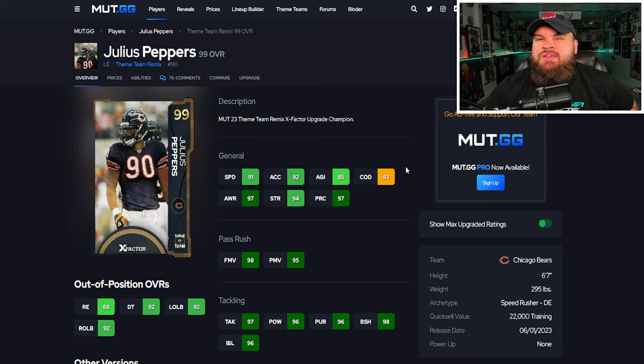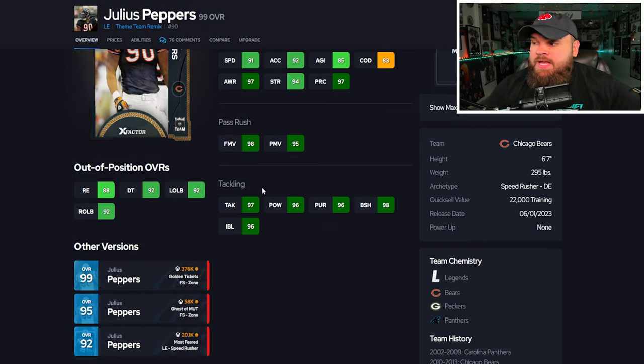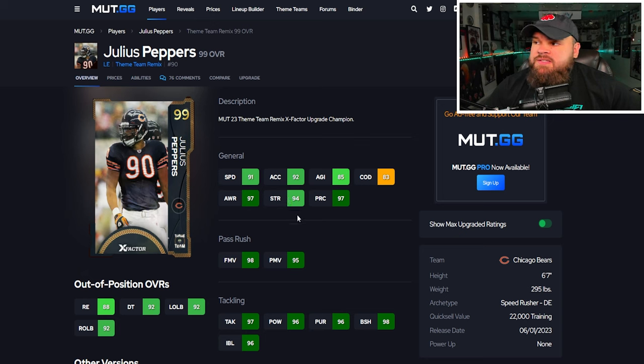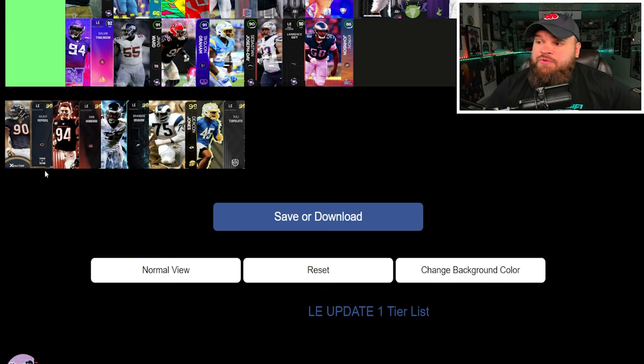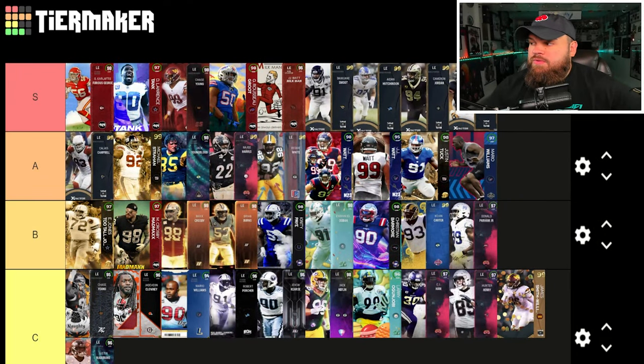Now we have Julius Peppers. The major downside is if you use this card you can't use his free safety card, which does suck. But he can be 93 speed, 94 acceleration, 6'7", 295 pounds. Finesse moves, power moves, block shed, and impact blocking are all amazing. For traits he has Bull Rush and Swim Move on yes, and once again gets Unstoppable Force. If you're not using his free safety card, I think he is right around the S tier level as a pass rusher.